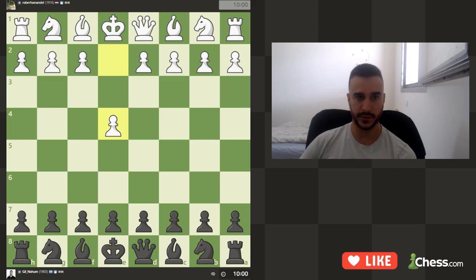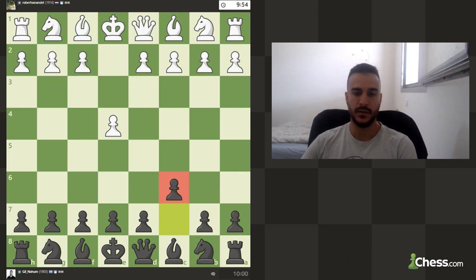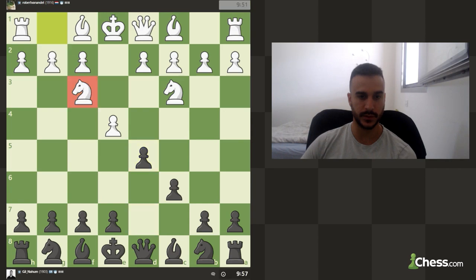Okay guys, so we are playing another video against our new friend. Let's go with the Caro-Kann. We are playing c6 and let's go d5. You would maybe exchange or go for the two knights variation, so Bishop g4 against h3, I'm going to take then play e6.